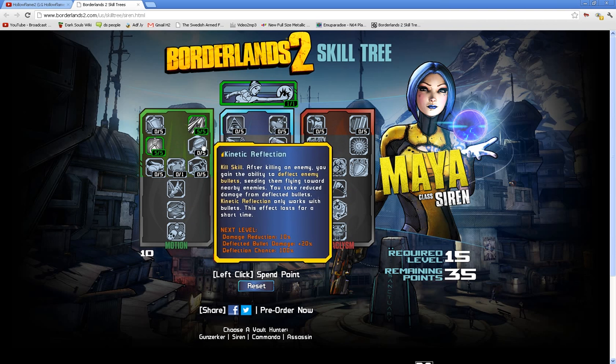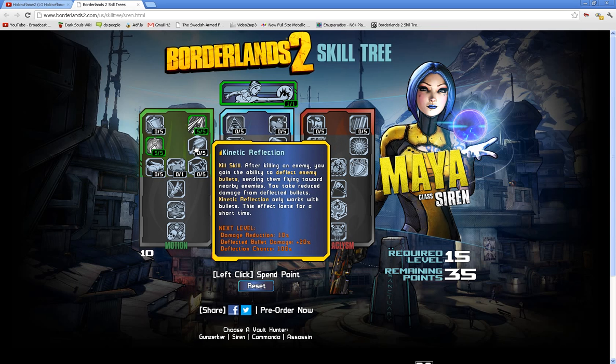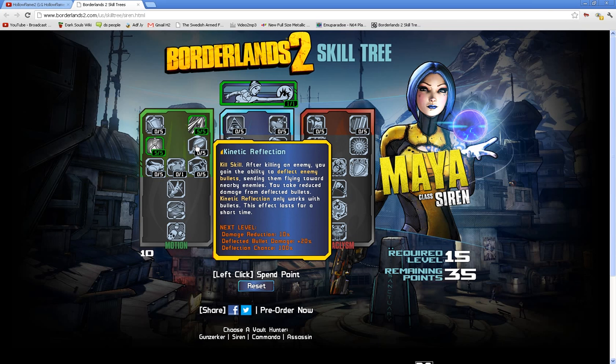In these hexagonal shaped blocks with a picture in them, that means it's a kill skill — a perk that activates after or while you kill somebody. With the mirror icon, it's Kinetic Reflection: after killing an enemy, you gain the ability to deflect enemy bullets, sending them flying toward nearby enemies. You take reduced damage from deflected bullets. So you can pretty much shoot yourself with the bullets — don't use a shotgun with that. Kinetic Reflection only works with bullets and the effect lasts for a short time.